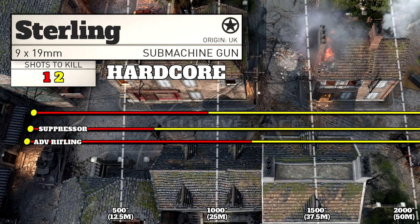As for Hardcore, we have the best 1 shot kill potential in the SMG category at just under 25 meters. With Suppressor we reduce this by 30%, and Advanced Rifling does in fact work with the Sterling for Hardcore game modes — unlike with many of the other SMGs — taking our 1 shot kill potential to just under 30 meters.